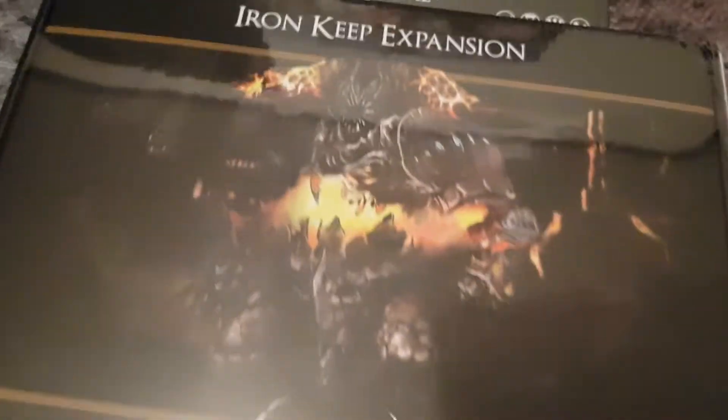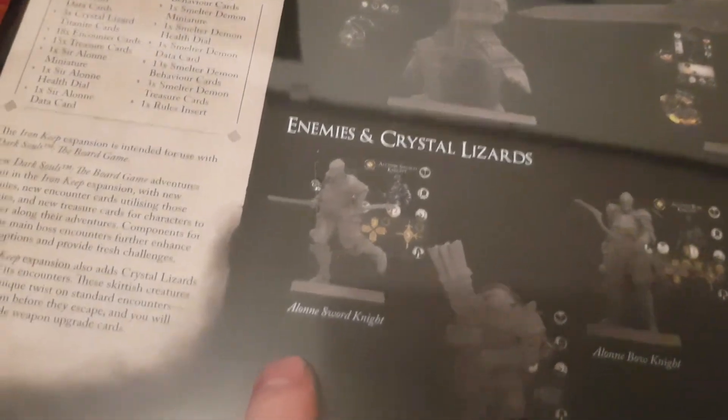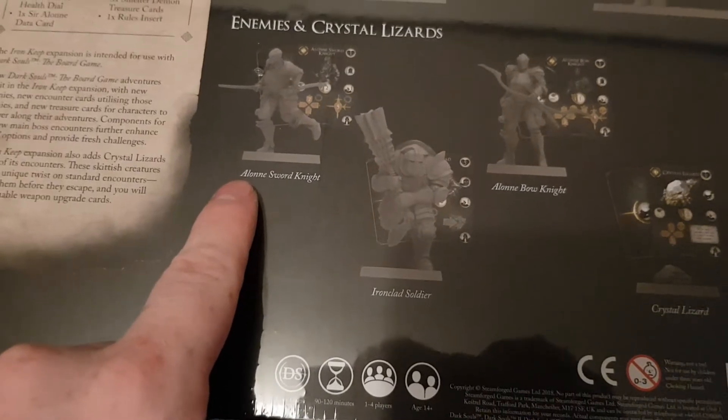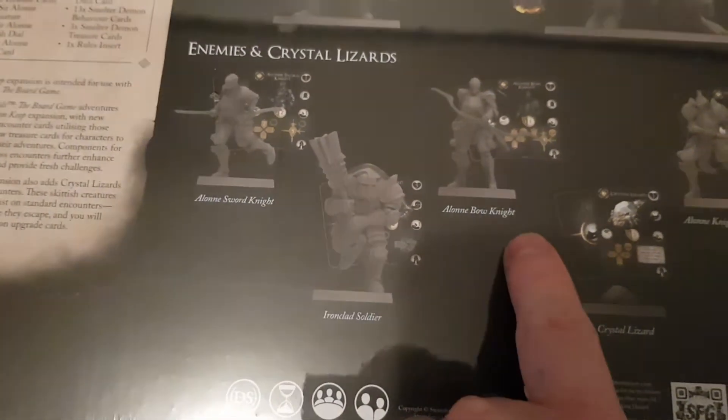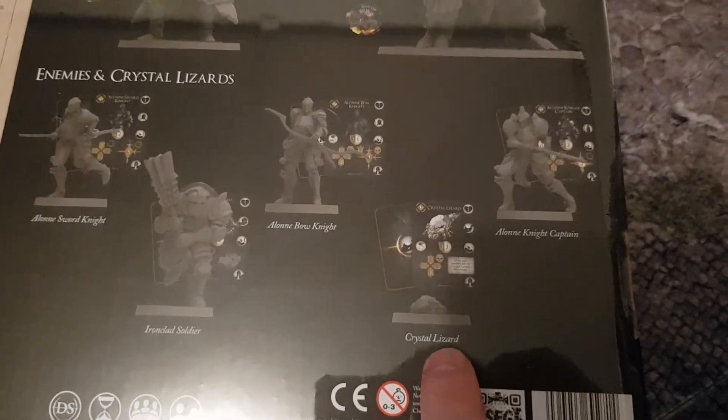Then we have the Iron Keeper expansion, which has Sir Alonne, Smelter Demon — holy shit — and enemies like crystal lizards as well. So Alonne Sword Knight, Alonne Bow Knight, Ironclad Silver, Crystal Lizard, and Alonne Knight Captain.